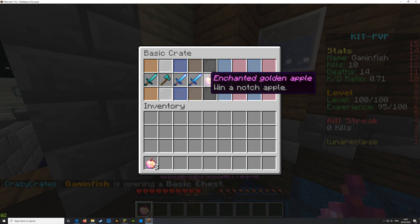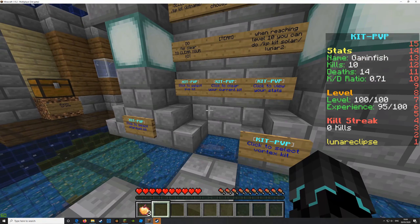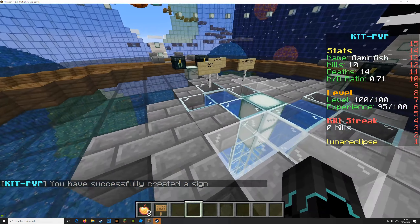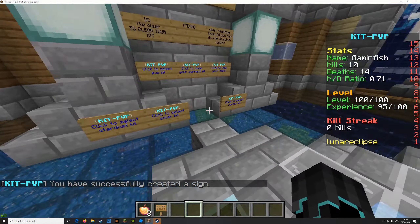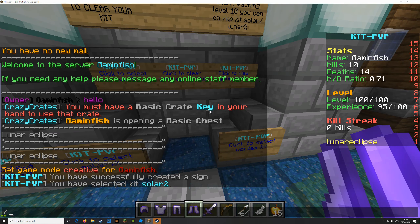Currently what we have set up is some parkour, which we are dealing with lag problems on. We are trying to give the server a little more memory. We are in parkour — I'm really bad at parkour though. I just turned off clouds. We have a very vibrant, very blue map. My build team made most of this, but I actually made that part.